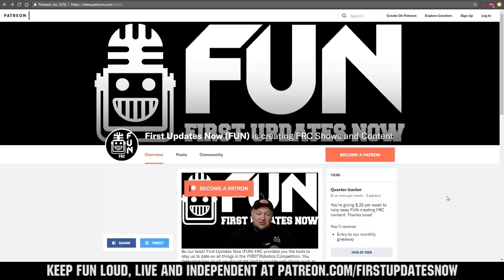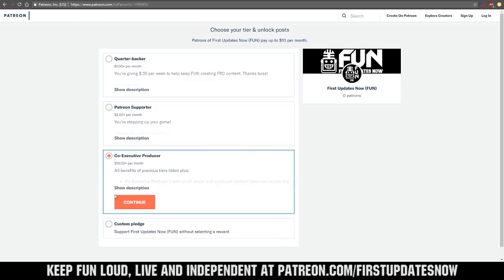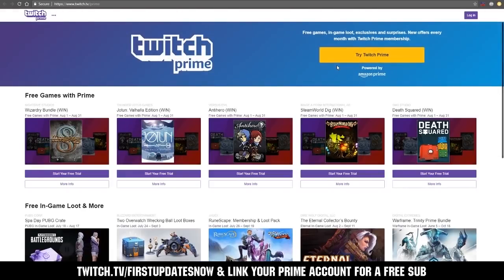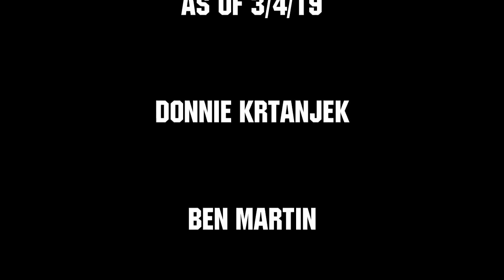Thank you. We need your help to keep FUN loud, live and independent. Help us by visiting our Patreon to pledge your support at patreon.com/firstupdatesnow. You can also support FUN live on Twitch for a few bucks a month or by linking your Prime account for free and clicking subscribe. Thank you to all of our co-executive producers keeping FUN loud, live and independent.